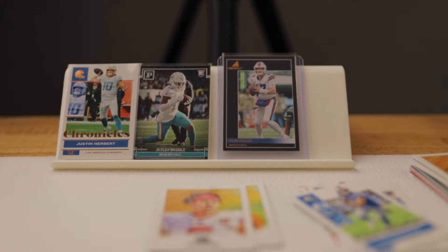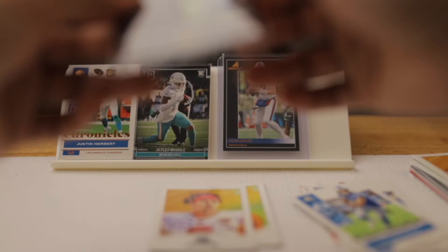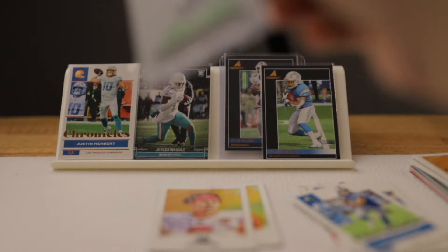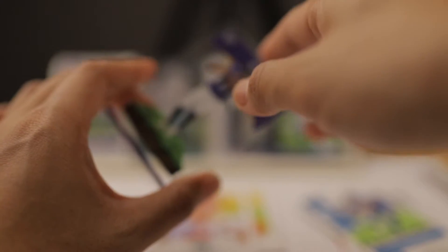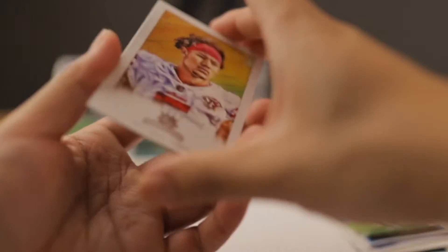Our second Pinnacle hit is Austin Eckler from the Los Angeles Chargers — not numbered. Also we got a Magnitude card, but there's a little bit of a line on there and it's flimsy. The hanger pack Magnitude cards are not as robust as the ones you get from a box. We'll put it on there and also the Gridiron Kings we pulled were Trey Lance — hope he has a speedy recovery — and Patrick Mahomes.